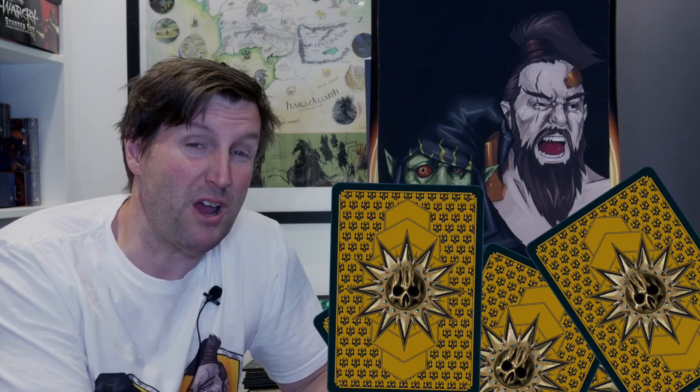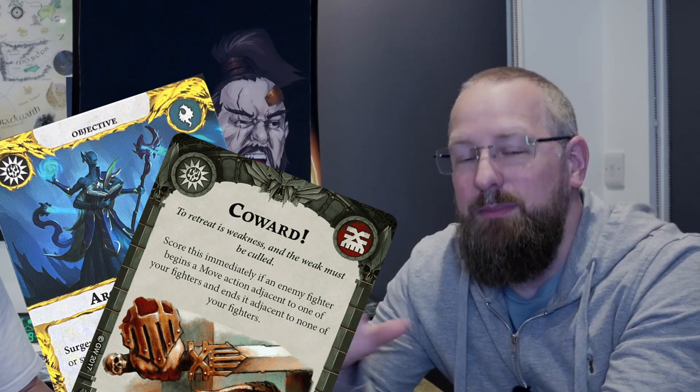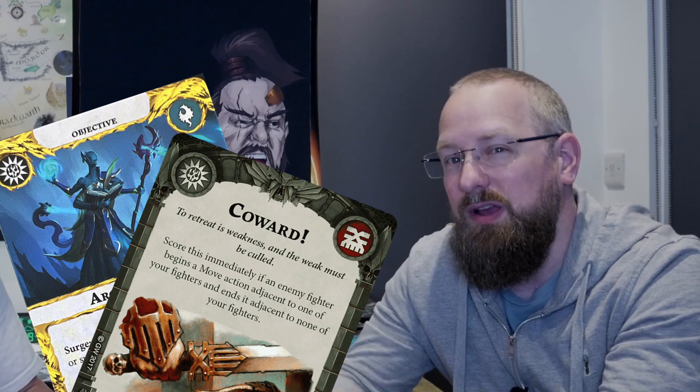Number two: you can now have as many objective cards in your deck as you like — it used to be only 12. But number three, off the back of that, you can only have six surge cards, or what used to be known as score immediately cards. So you might take 20 but only six of them can be score immediately, so there's still an inherent risk in taking lots of cards.